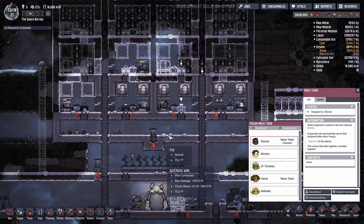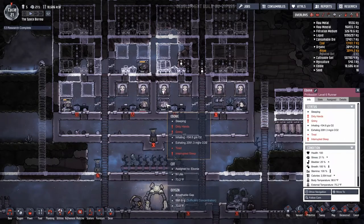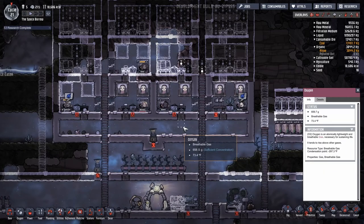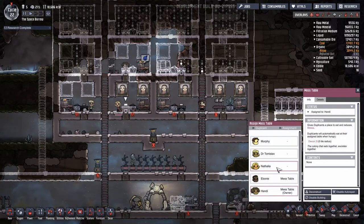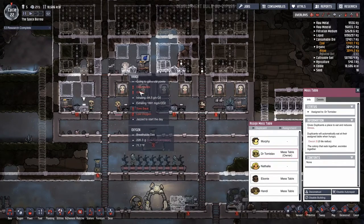Everybody reset when I did that? Okay, don't do that again — Ebony just got an interrupted sleep. I'll wait until daytime. Who lives where? Natalia's mess table is there, Tomislav's dinner table right there. Don't have one for Murphy — that's why we've got to get the massage table moved out of here. And this one's not built yet.